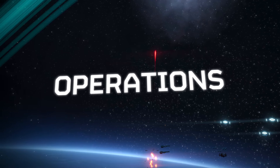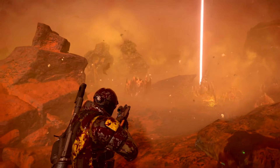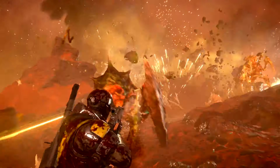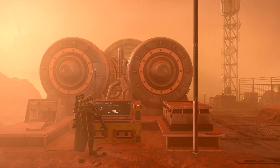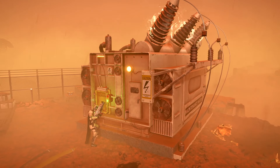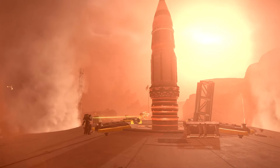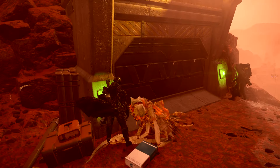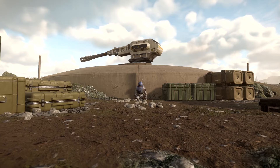An operation is a number of missions. On lower difficulties, you have fewer missions; as you go into higher difficulties, you get more missions per operation. In a mission, you don't simply have one thing that you're doing — you need to shoot the nuclear missile, you need to start up the generators for it, you need to find the launch codes. These objectives are spread out on the map. There are also secondary optional objectives — you don't have to do them, but you are rewarded if you do.